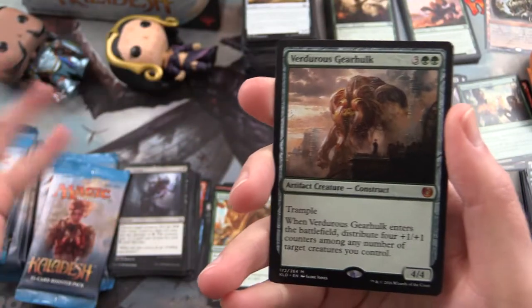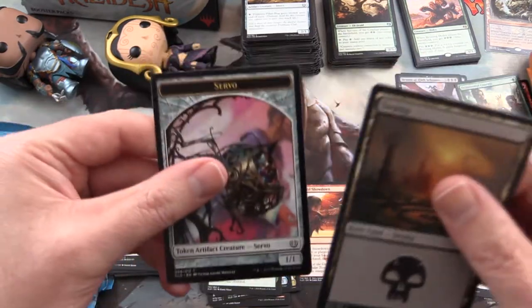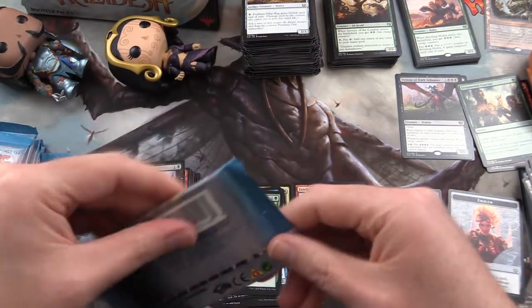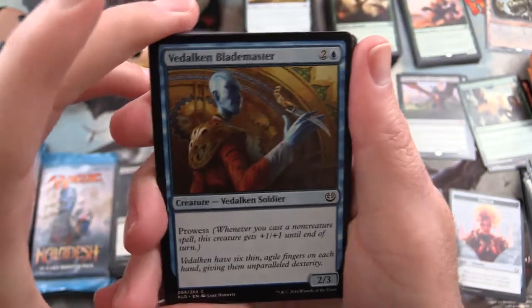I guess I can put away the green screen now - this is getting crazy. An invention in the last video, two Mythic Gearhulks. And don't forget the Servo Tokens, very important. This is a great box so far. I don't know how it could get any better - a few more Mythics maybe.